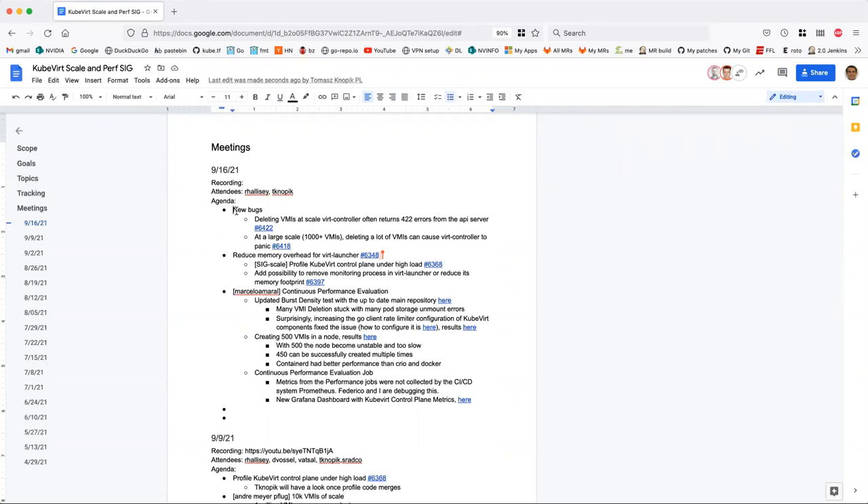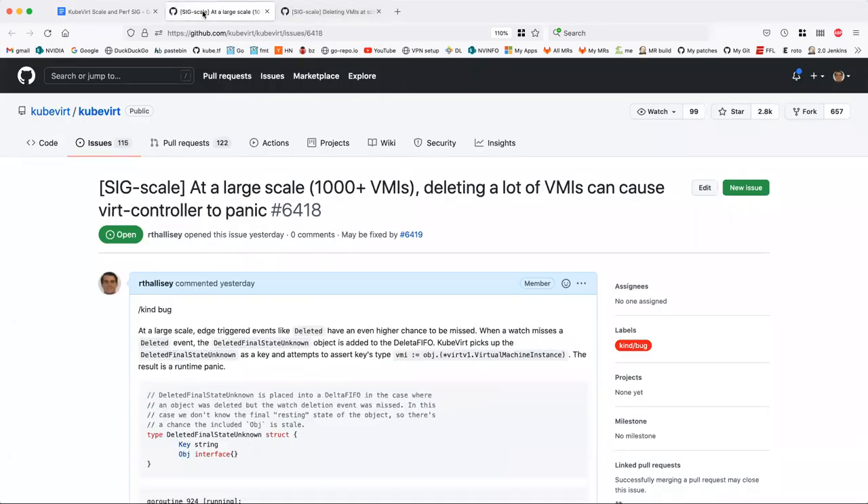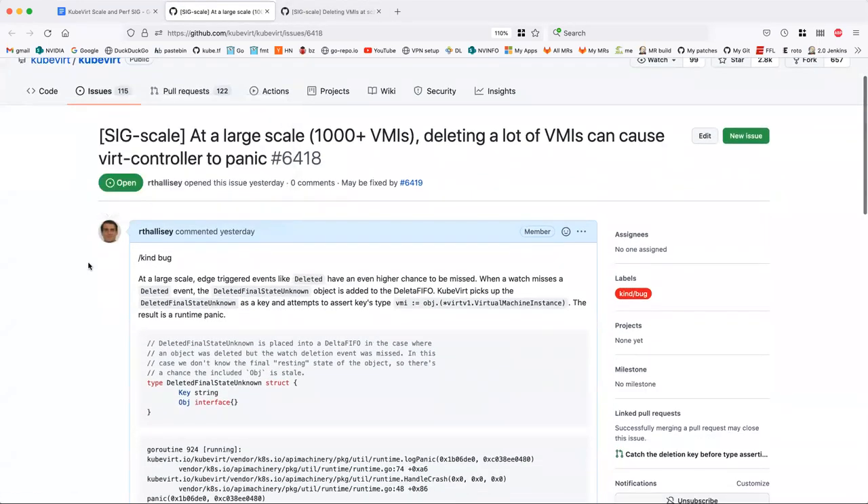There are some new bugs that I reported pretty recently. These are kind of interesting, so we're going to talk about two of them. We're doing some testing internally at pretty large scale, and we were seeing the VR controller panic when we delete a bunch of VMs.